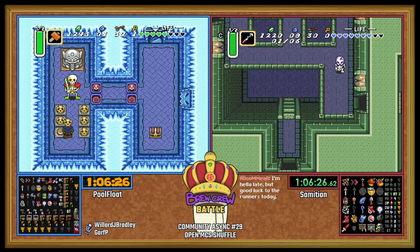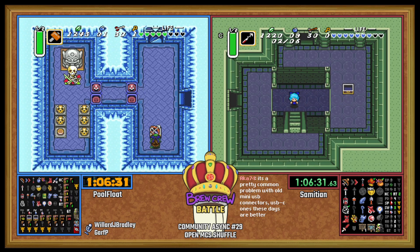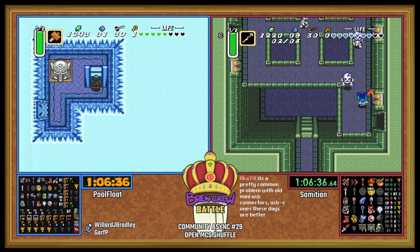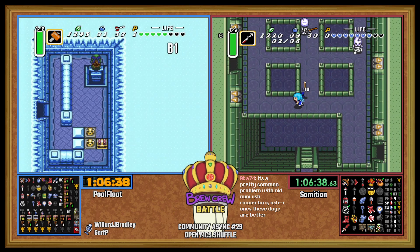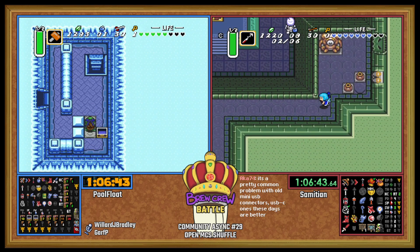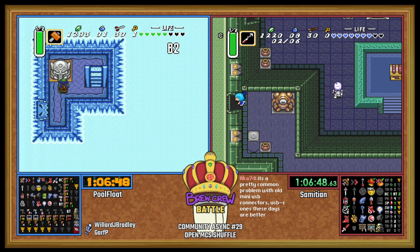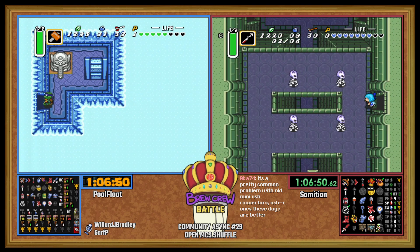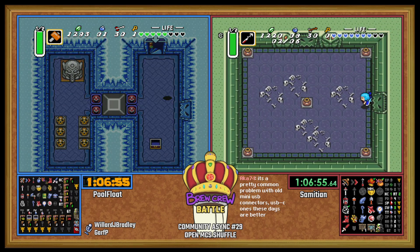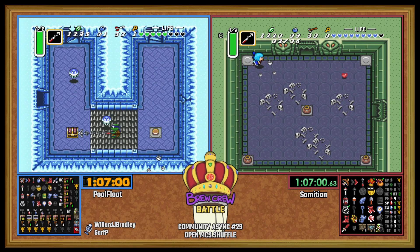Good luck to the runners — I hope their playthrough was very fun. Silvers! Easy Silvers in Ice Palace. PoolFloat still doesn't have another sword, but half magic fire rod will make Cold Helmasaur pretty easy.